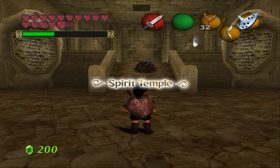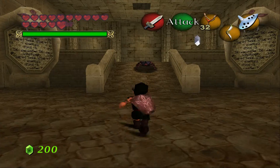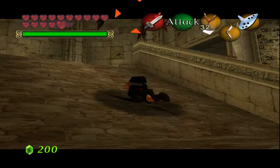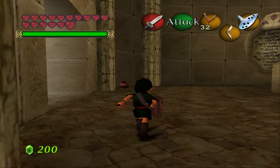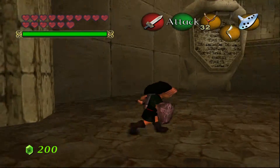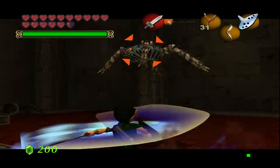Welcome back to the Legend of Zelda Nightmare Mod. This episode we are going to do the Spirit Temple as Young Link. After the terrible last episode with tons of glitches and camera issues, hopefully this will work as Young Link. That room over there is messed up - I hate those iron knuckle knights.